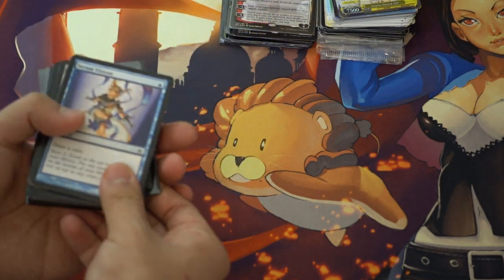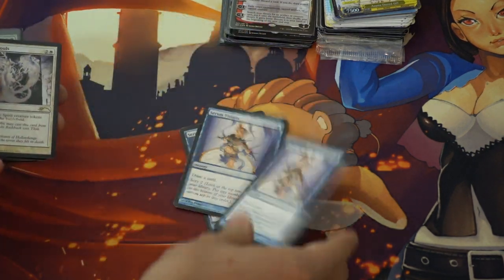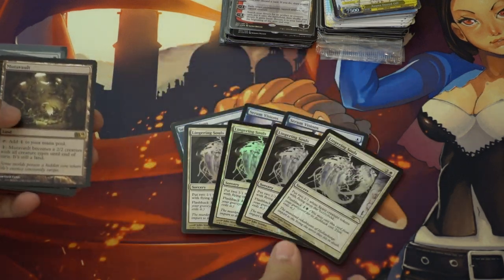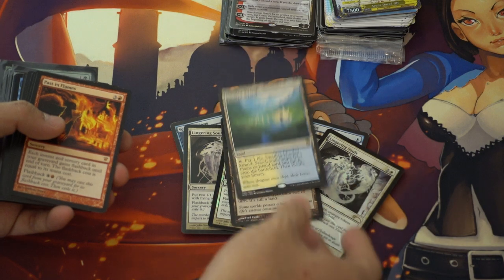Modern — I picked up the most Modern. Free Visions — these cards you can pick up extremely cheap right now. Four Lingering Souls, a Mutavault, a Flooded Strand.